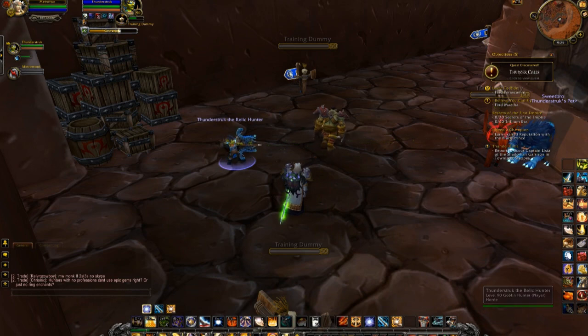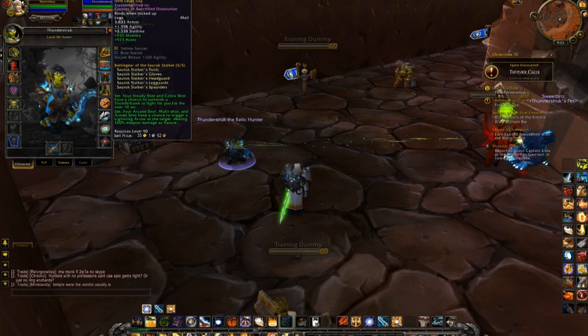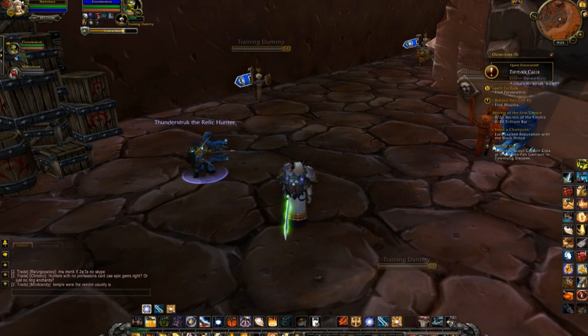Now this one is the Hunter. There's a little pet kind of thing for this as well. Steady Shot and Cobra Shot have a chance to summon a Thunder Hawk to fight for you for the next 10 seconds. That doesn't have a very good chance — we've been here for quite some time and I've only seen one, so hopefully we get lucky here. I don't want to belabor on this too much. I might have to cut the video here and resume it when it does spawn, but it's very cool looking.